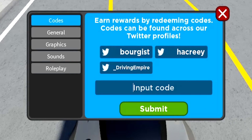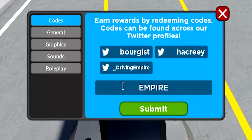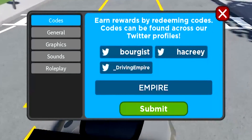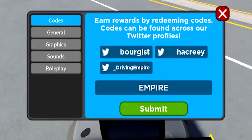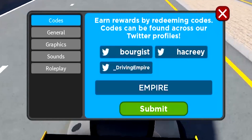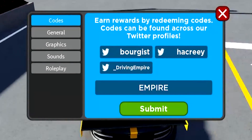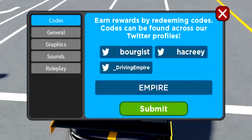Next up, we also got this code: Empire. So Driving Empire — just type in Empire, and that should also be redeemable for some easy cash. This is pretty much the easiest cash you will get in the game — you redeem codes for free cash, that's the best case scenario. Because you can't really get free cash in this game unless you grind really, really hard. So just go redeem Empire as well.